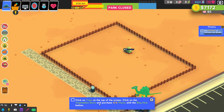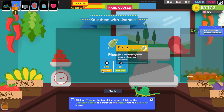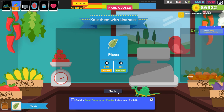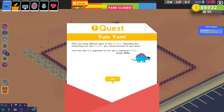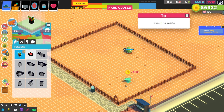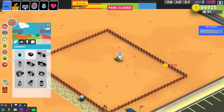Click on town at the top of the screen, click on the vegetable store, and purchase six plants. Alright, vegetables — two, three, four, five, six. Build a small vegetarian feeder inside your exhibit. There are many different types of dino feeders. Upgrading and researching new dino feeders gives various bonuses to your dinosaurs. Your new dino is a vegetarian, so let's get a vegetarian feeder. Small vegetarian feeder — I think he's going to probably want a little bit of privacy, so let's put him back over this way while he's eating.